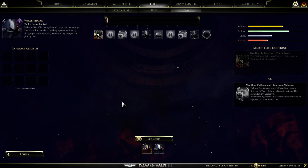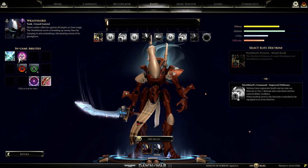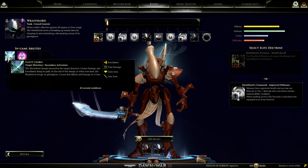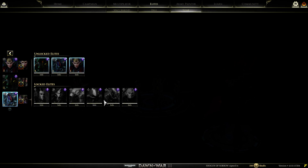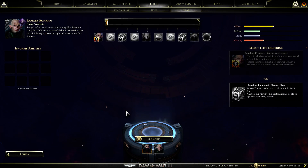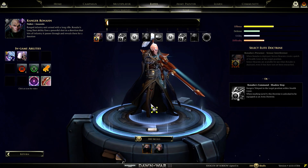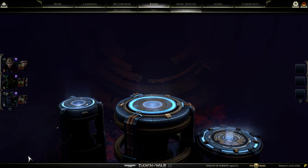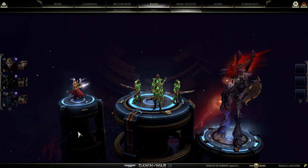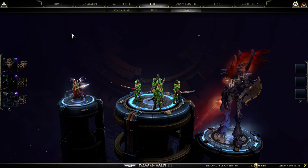And then we'll go back to the two guys I missed out on. We got the Wraith Lord, which you can see in the open beta and the closed beta. And then finally this Ranger, who was my personal favorite - granted, he was quite the memer. And that's really it for the elite units in Dawn of War 3. Hope you guys enjoy Dawn of War 3, and if you enjoy the new Dawn of War, then please subscribe to my channel. Bye-bye.